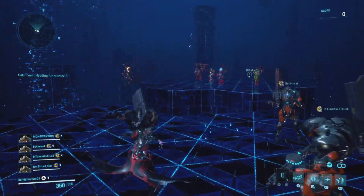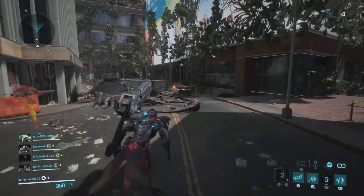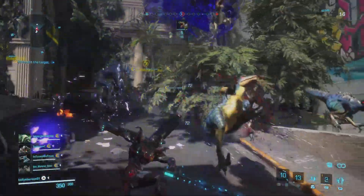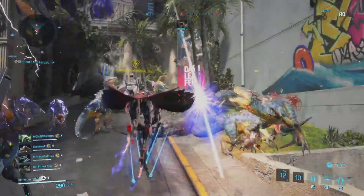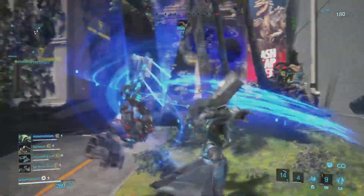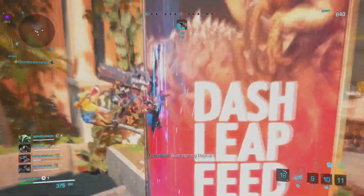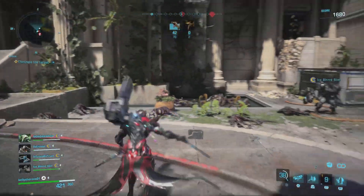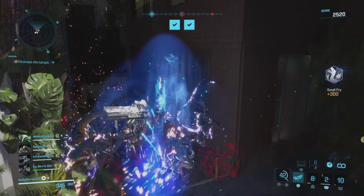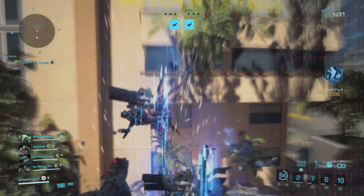Oh, he moves so much faster now! He knows where to go. I'd say a buck 30 — crap. 500, holy crap. That energy wave is definitely gone. He gets so much damage now.